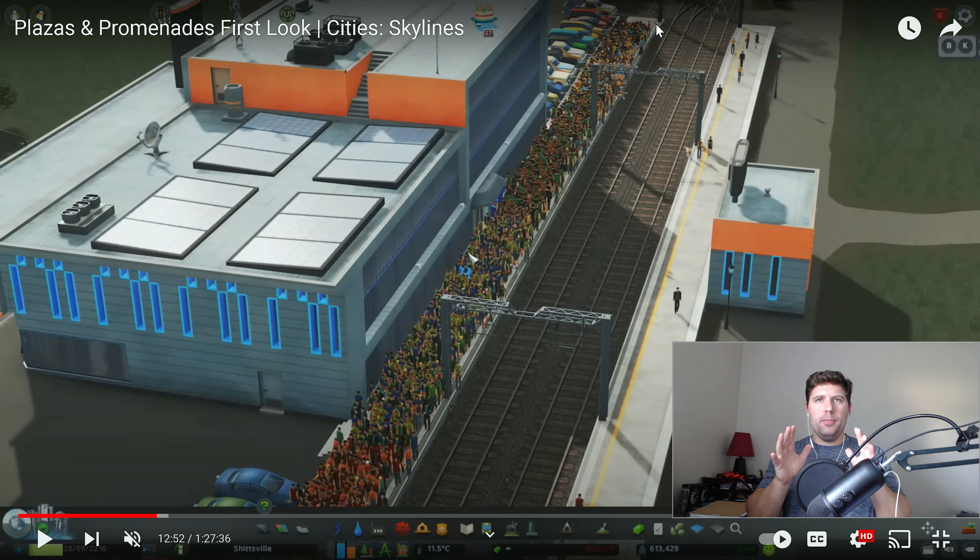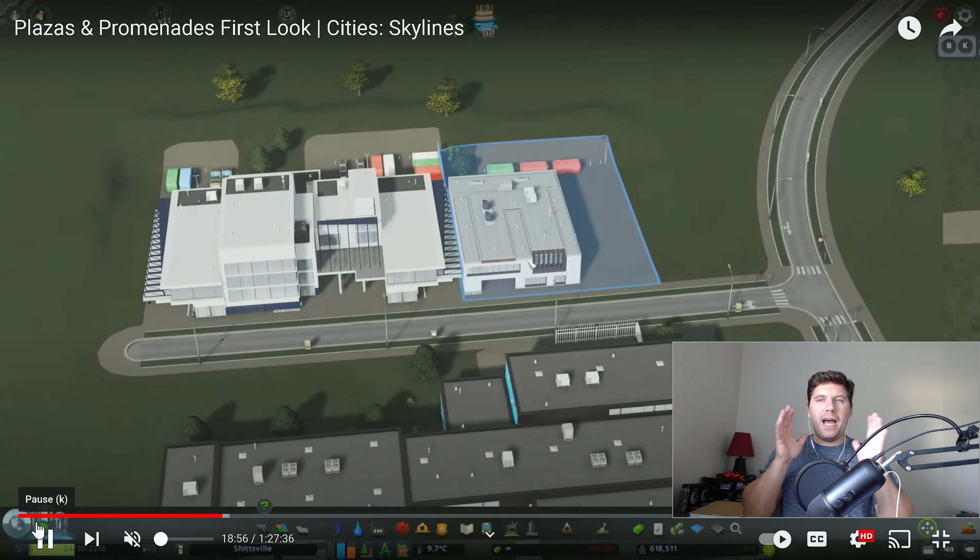We are at the 12:52 mark of the live stream, and I want you to notice the train station. I know this is not plaza or promenades related, but look at it. My theory is that since plazas and promenades focuses on pedestrian paths, we're going to have a lot more sims walking around. That is just my very first observation — I'm not really sure, but it's something I noticed.